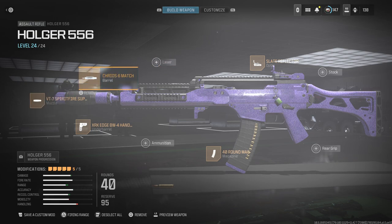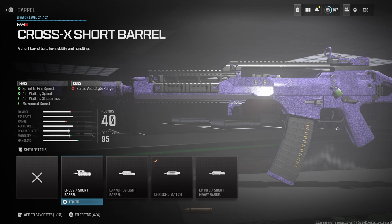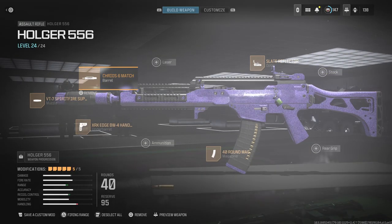For the barrel I use the Creos 866 Max Barrel. This barrel helps with bullet velocity, range, recoil control, and gun kick control. In my eyes it's the best one. If you don't want to use this, you can also use the Cross-X Short Barrel which helps with sprint speed, walk speed, walk steadiness, and movement speed, but it does decrease bullet velocity and range.